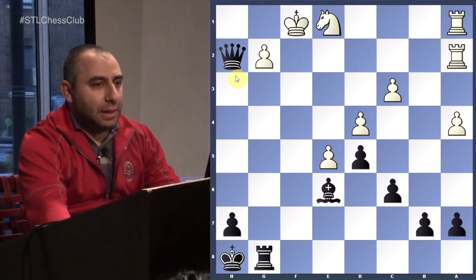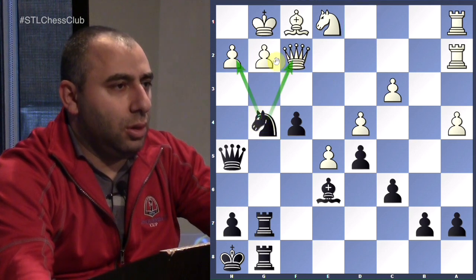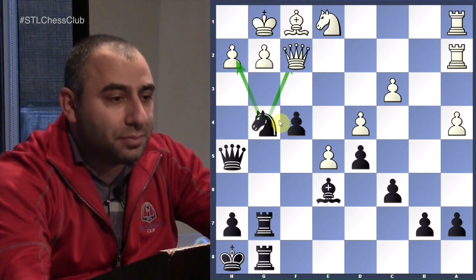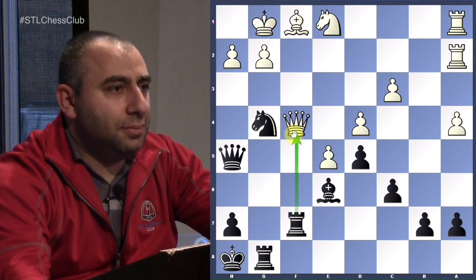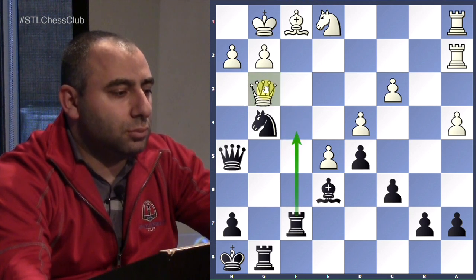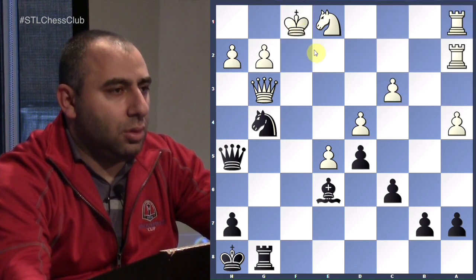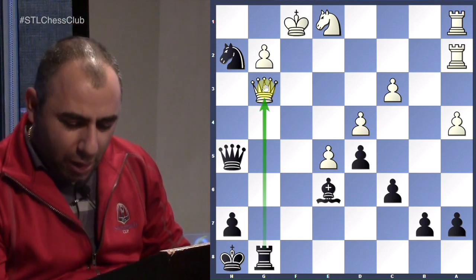Let's do this advanced attacking idea again so you can remember it better. Attacking the king — exposing the opponent's king to win. Fork: if he moves away, you take the pawn on h2, it's mate. So he has to take it. Attack. Knight takes here, exposing. Bravo, excellent. Very good job.